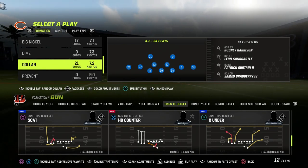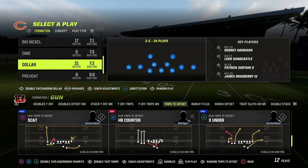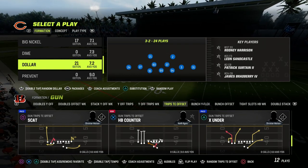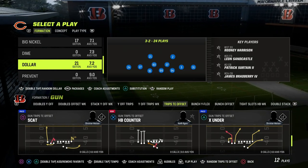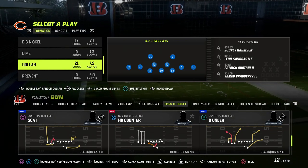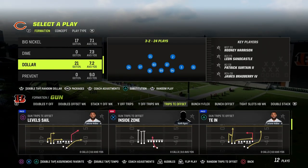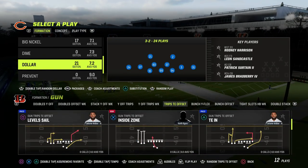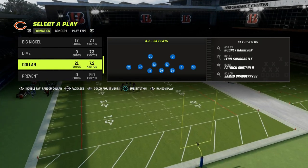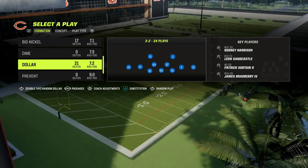Alright, trips tight end — how do you stop trips tight end? It's actually probably never been easier in my opinion to defend it. I'm in trips tight end offset, but with Hot Route Master we can recreate basically the same stuff you're going to be seeing against any trips tight end player. We can come out in levels level sail here and we have the PA crosser play in our audibles. Obviously if someone audibles to trips tight end, this defense will still apply.